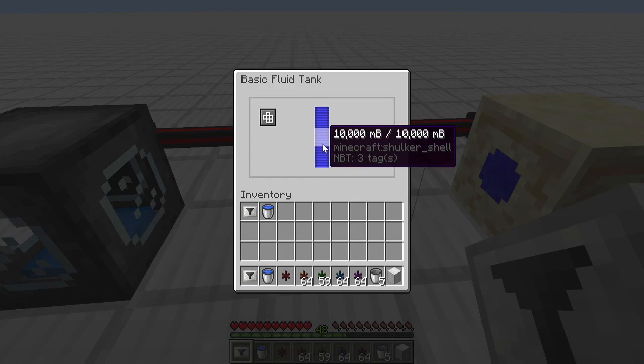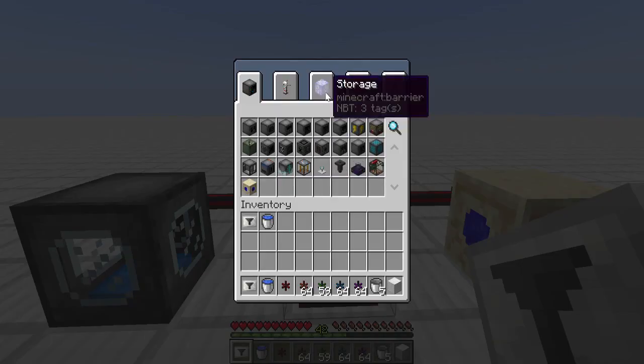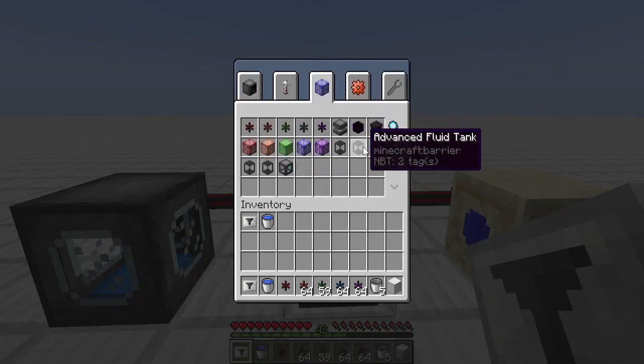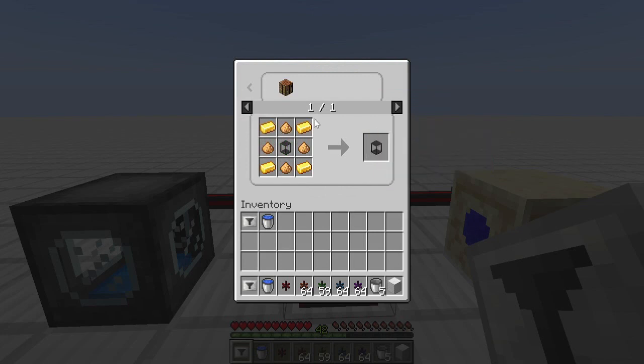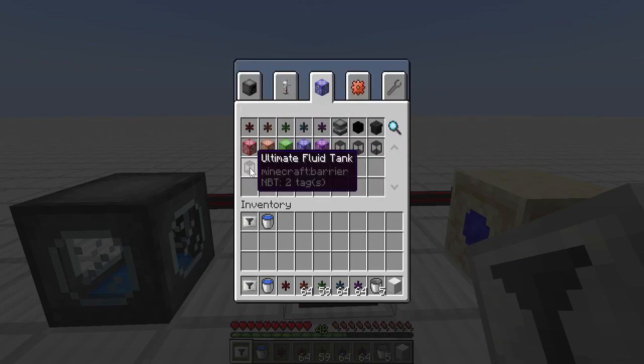The tanks do increase in capacity as you go up in tier. Looking at the storage tanks: we have basic, advanced, elite, and ultimate. There's also a creative version, but that's not something you can craft — you can only craft the first four tiers.